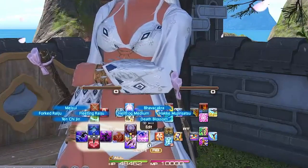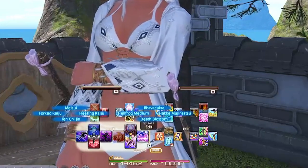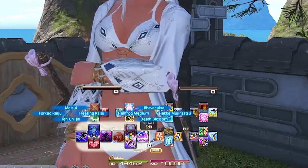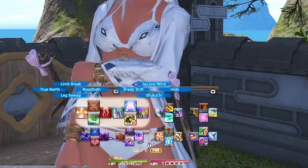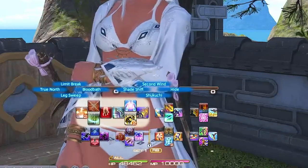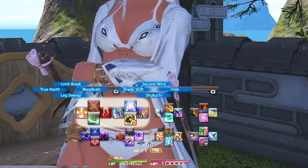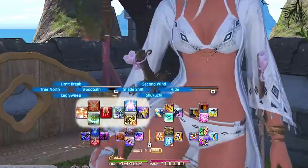Left Trigger 1 D-pad is Ten Chi Jin, Fleeting Raiju, Meisui, and Forked Raiju. These are our few abilities that are in our opener that we don't really have room for elsewhere, so we put them all the way over here on the left trigger. These are part of our GCDs for our later rotation, so there's not much weaving happening between right trigger and left trigger when you're using these abilities.